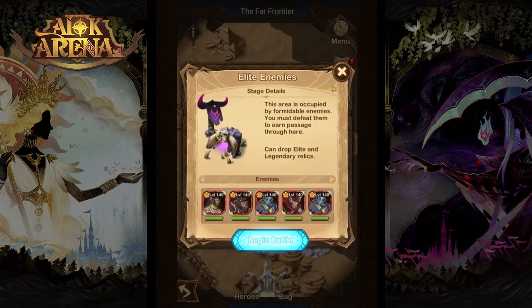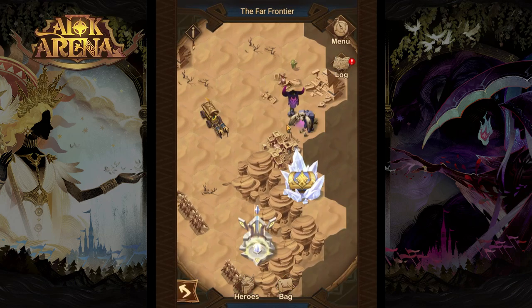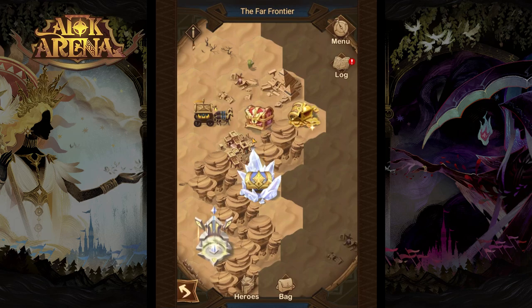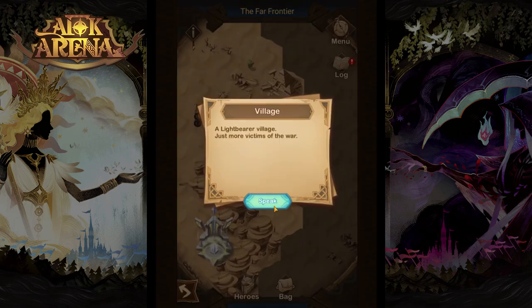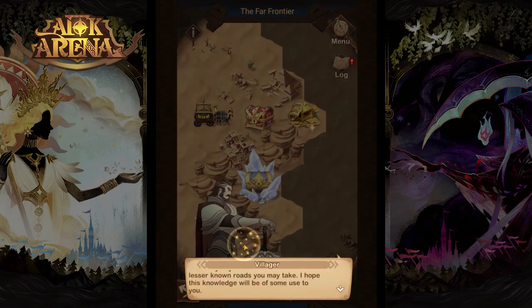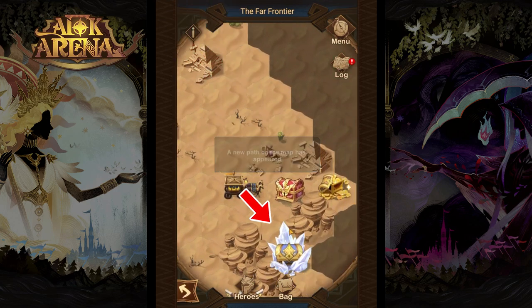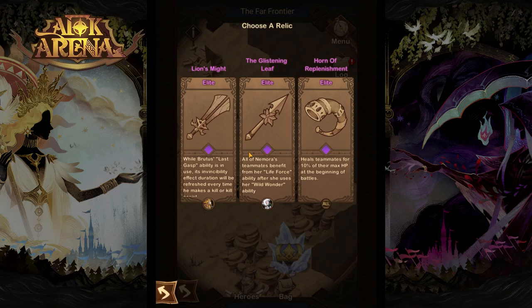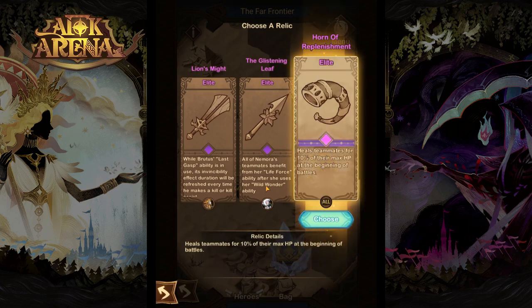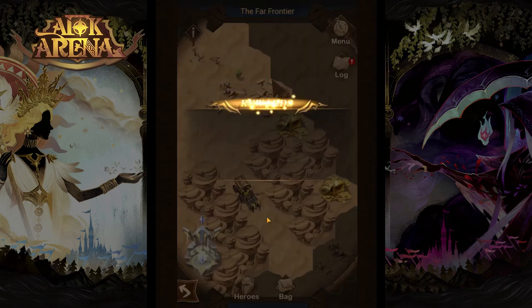Now we can go and take out those two elite enemy groups. We'll start with the bottom one because those guys are weaker. After taking those guys out, if we click on the village over here we can speak to those guys and that will allow us to get the passageway behind the boss and a new path will open. Let's take the relic — this one should be good — and take this crystal chest. We've got some gold and some enchantment items.